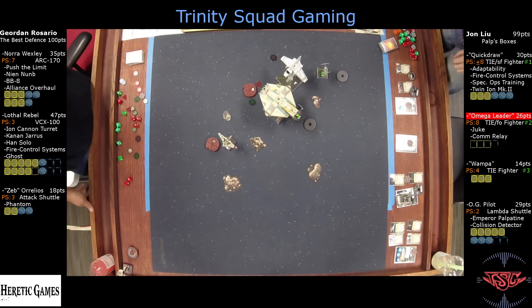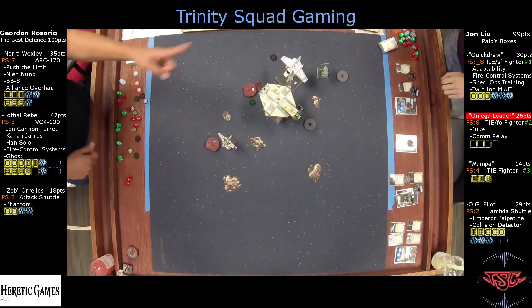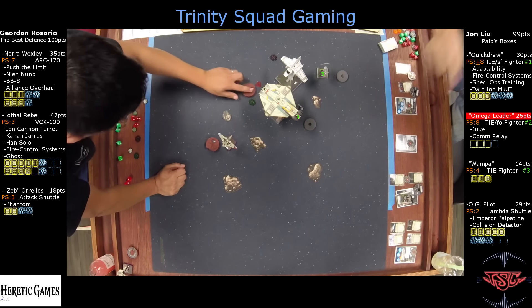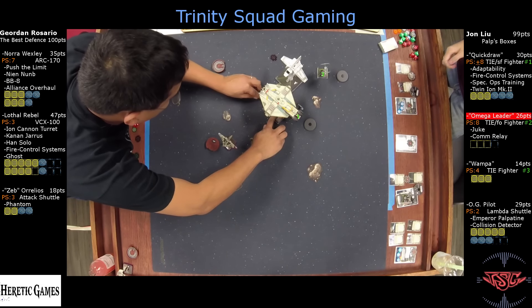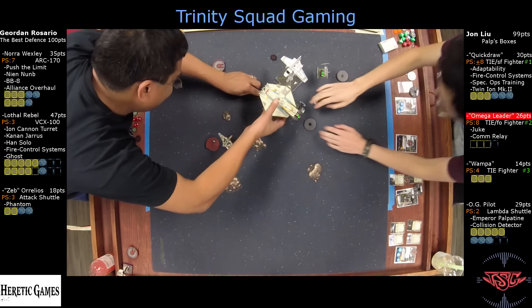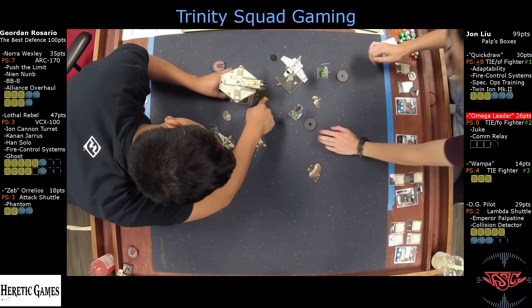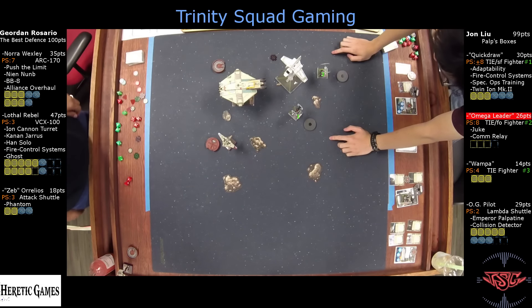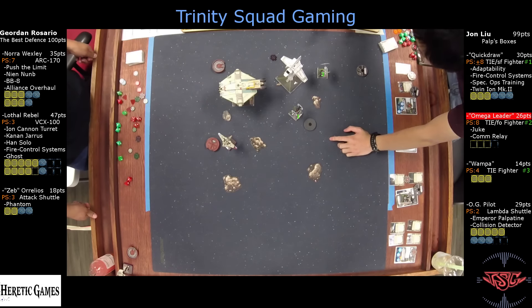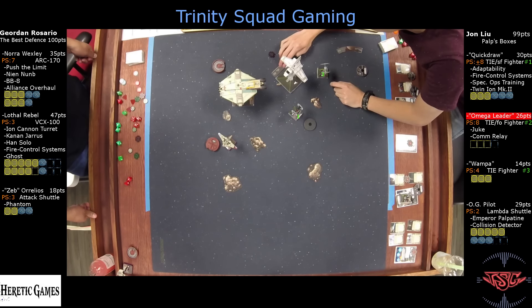Your Wampa is going to be going straight or one hard for that rock. The best move for Wampa is to just bump the shuttle and still shoot at things. And then an easy one-straight from the Ghost — because he's got Zeb in there, so he gets the back arc. That's so much damage. Is that the cheapest Attack Shuttle? Yes. So 18 points is for a double tap, a back arc, and an emergency Attack Shuttle in the game.